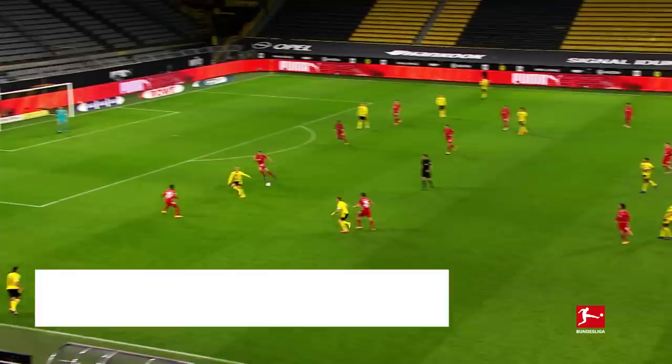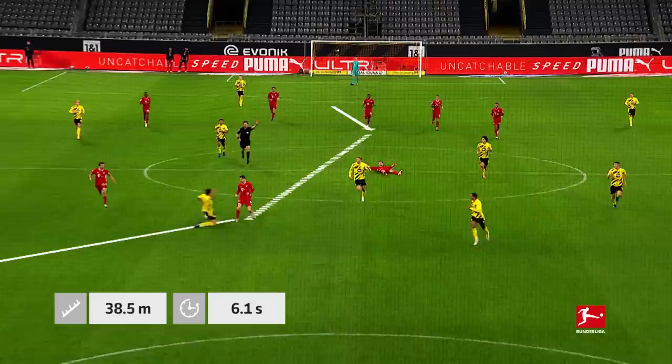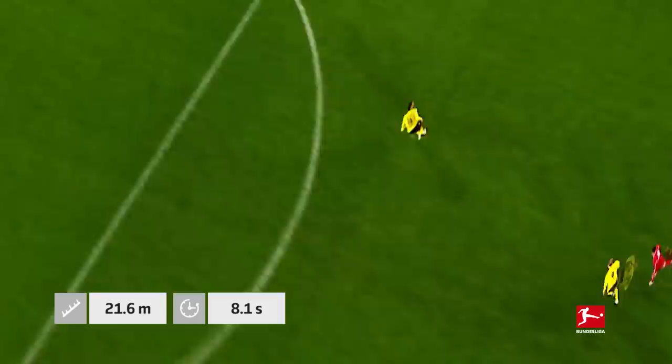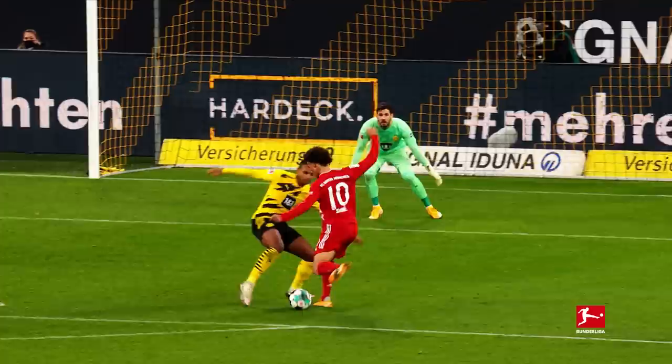The German champions have also mastered the art of the counterattack. Bayern scored 11 of their 99 goals last season through quick counterattacks — almost twice as many as all other Bundesliga teams. Here in the match against Dortmund, they cover the 81-metre distance from their own penalty area in just a few seconds. The Bayern players engulf the Dortmund goal like an avalanche. Sane makes short work of it, cutting inside on his favourite left foot.